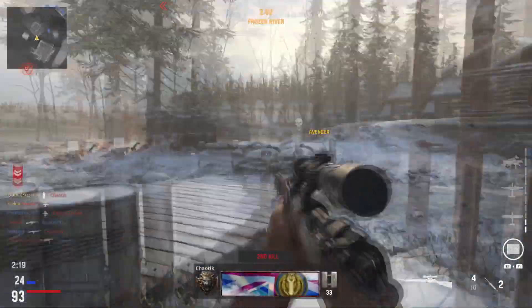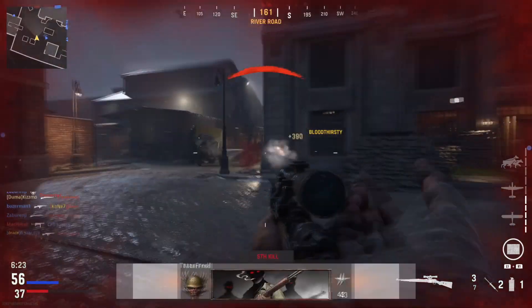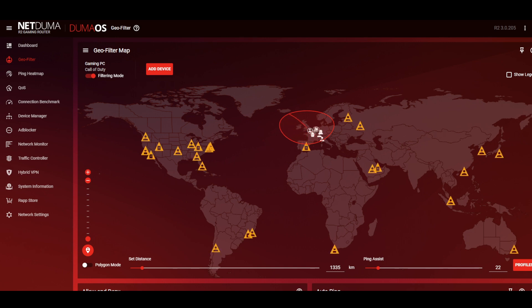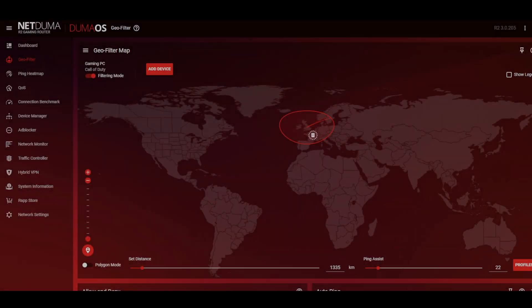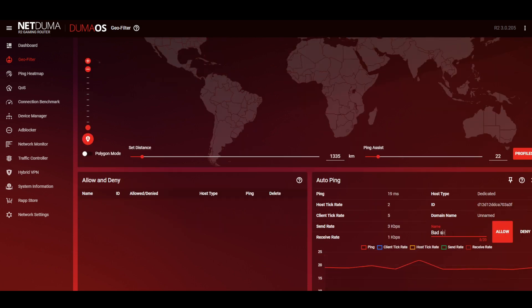The answer is Duma OS — a router operating system designed by gamers, for gamers, to combat lag. The geo filter allows you to guarantee that you're connecting to a local low ping server every single time you play online. Just set a radius around your home and every time you search for a Vanguard game, any connections outside of your radius will be blocked, forcing the game to put you on a local server. Once you're on the server, you can ping it to make sure it's nice and stable. In the rare event that you get a bad server, you can permanently block it to make sure you never have to worry about it again.